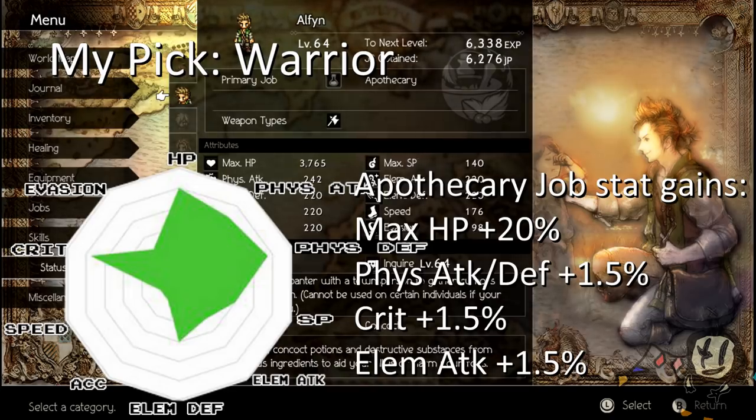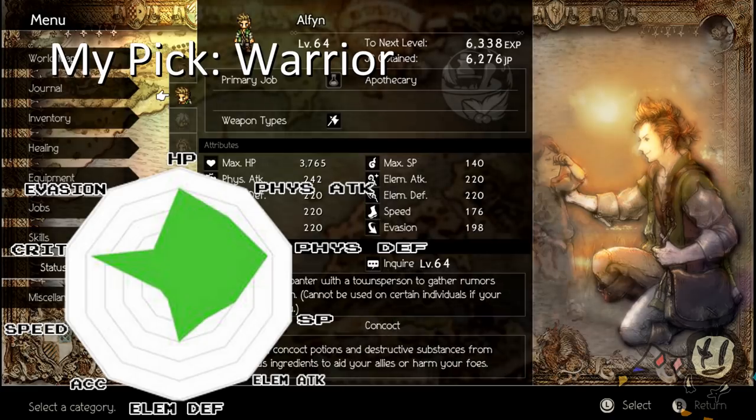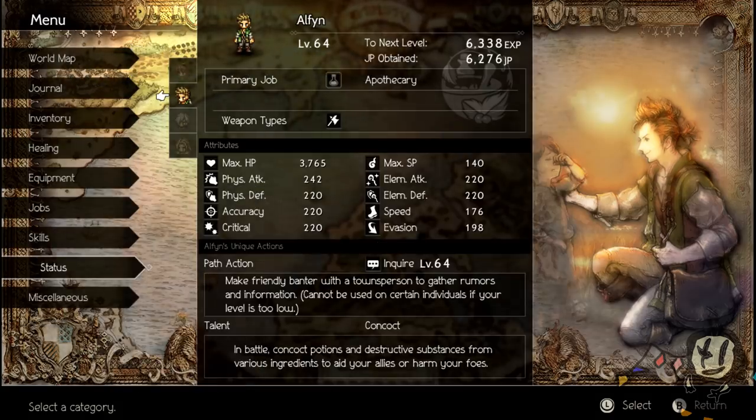Other options for Alfin might be Dancer, to get some nice buffs going for himself or the party since his damage is pretty good. Hunter is also a very nice class that would increase his damage and critical rate. Personally, the way I would go is Warrior — the 'reverse Olberic' — because you get utility with the Rehabilitate skill. But plenty of options for Alfin overall, and if you like him, just stick with whatever works.